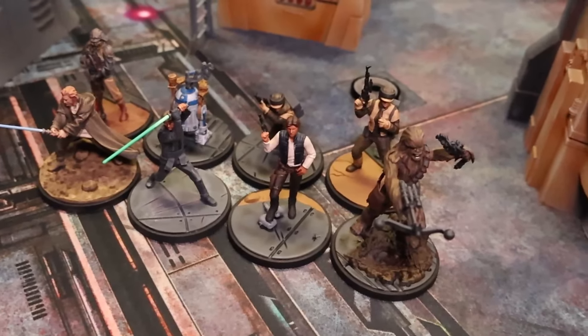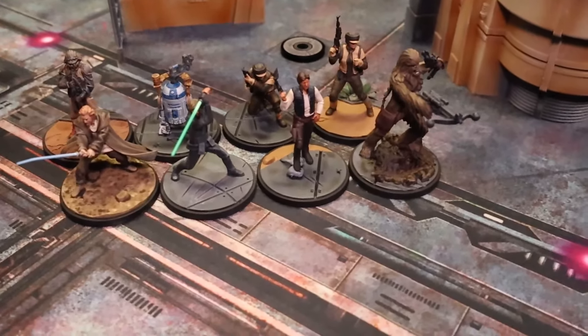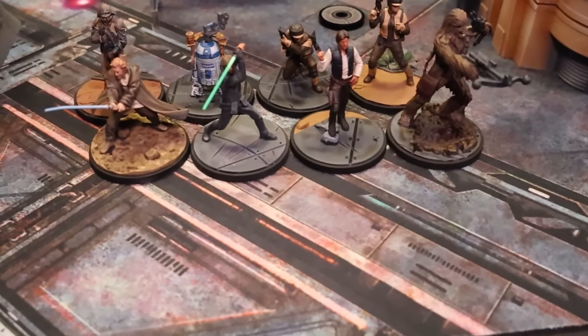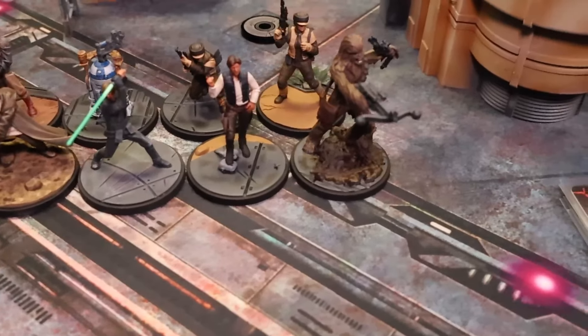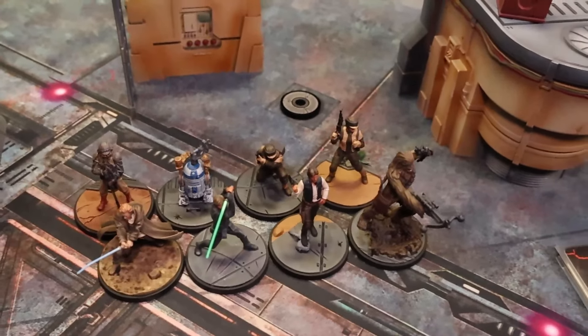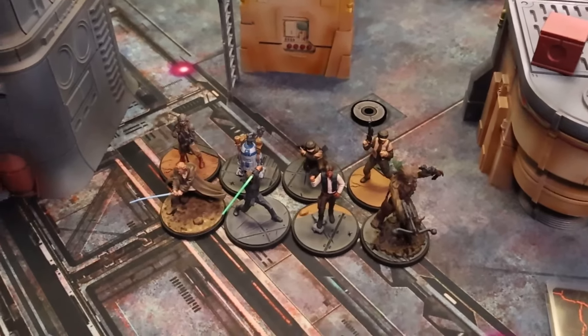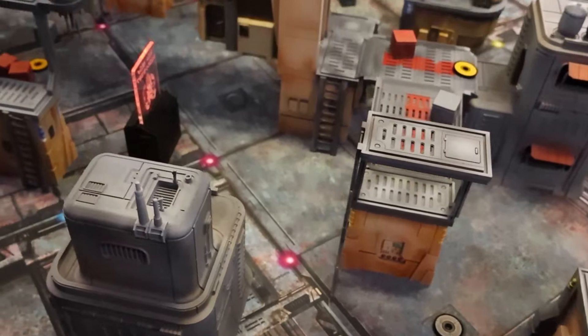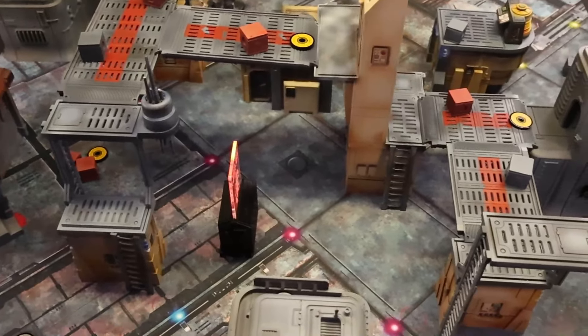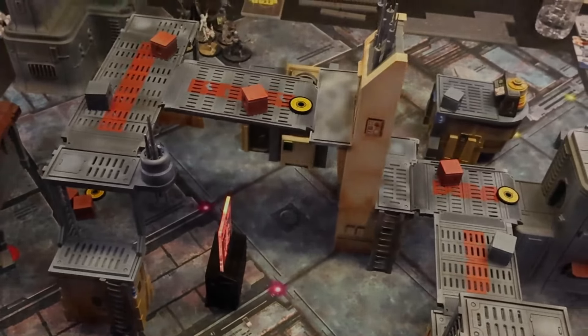Easy peasy — go melee, go burr. This is a team you would have seen on the channel a couple videos ago: Luke with Old Man Kenobi out of hiding, R2-D2, Han, Chewie, and the Rebel Commandos. Nothing really fancy here, but basically trying a different struggle or mission. I did win priority and chose my mission pack, which was Shifting Priority, to see if it works better for this particular team.